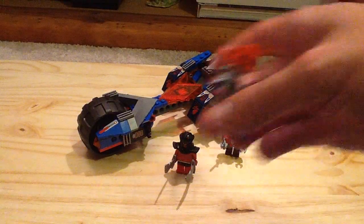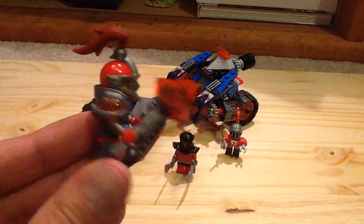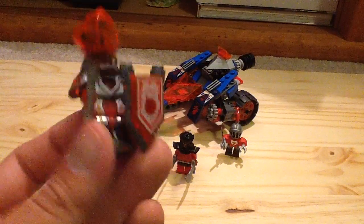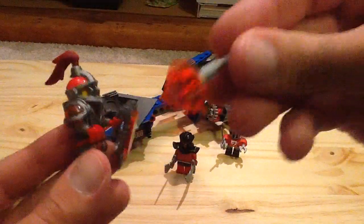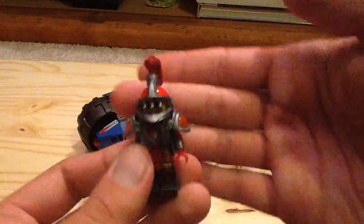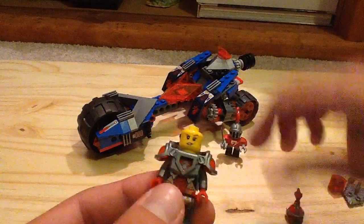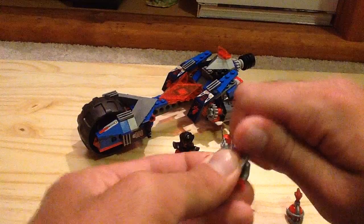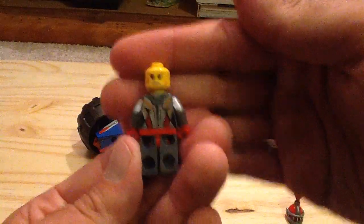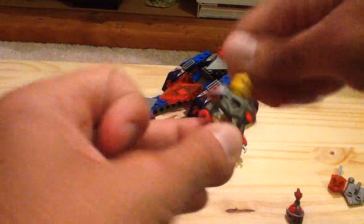Let's start off with the minifigures. First up we have Macy Halbert, and she has her Nexo Power which is Bomb Blast. This is the cheapest way to get this version of Macy, which also appears in Jestro's Volcano Lair and Beastmaster's Chaos Chariot. She has this nice mace piece with a flick missile part and new pyramid pieces in trans neon reddish orange. There's her shield with the red color and red plume part, her face with the helmet off, and you can see Macy is the dragon theme basically, which is pretty cool. There's the back print and her alternate face — she has a little bit of scuff marks on her.